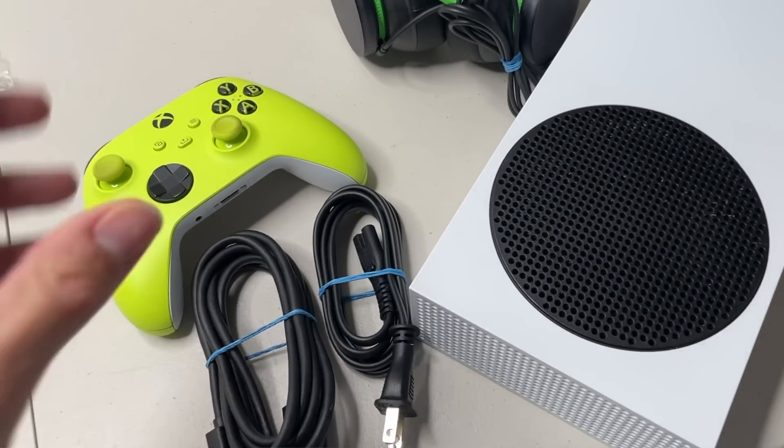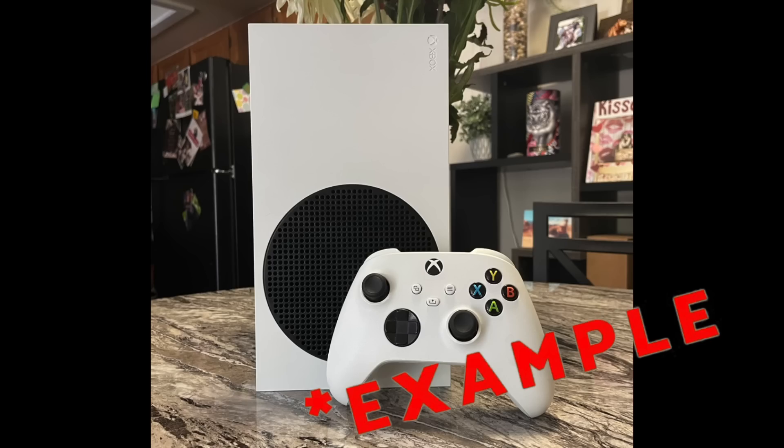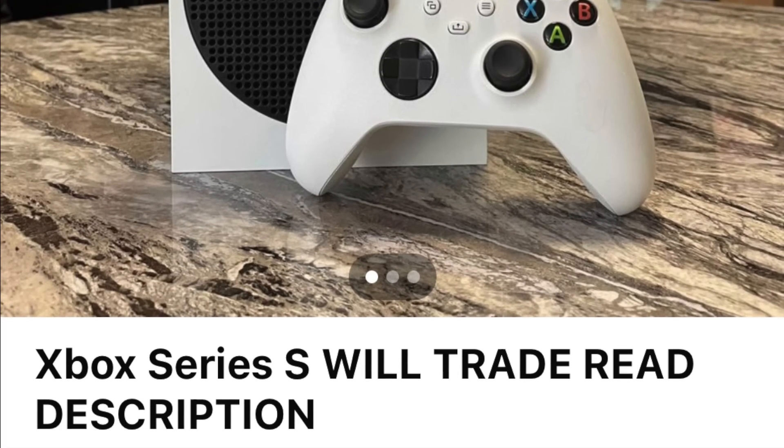So we finally got the Series S. It's sitting right here. It's cleaned, it's tested. The cords are folded nice and neatly. There's an odor — I put a couple of dryer sheets around the unit to help it smell a little bit better. Next, after snapping a few quality photos, I pop an ad up on Facebook Marketplace with a good description.